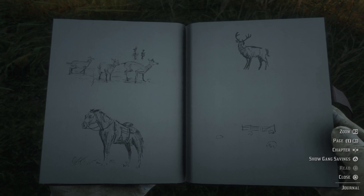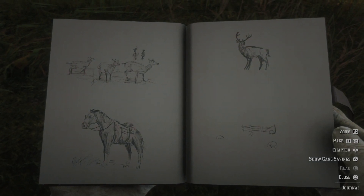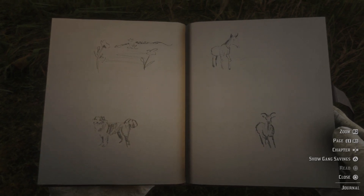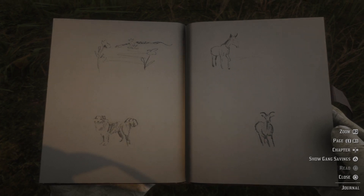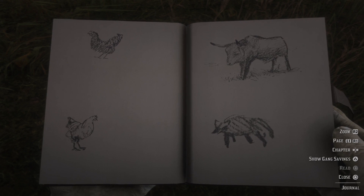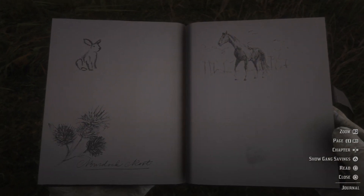Some more drawings of deer, a horse, and not sure what it is — a piece of fence and some animals, probably. Looks like an Australian shepherd, and some flowers, a donkey maybe, and another deer. Some chickens, an ox, and no idea — could be a raccoon I suppose. A bunny rabbit, burdock root, and another horse.